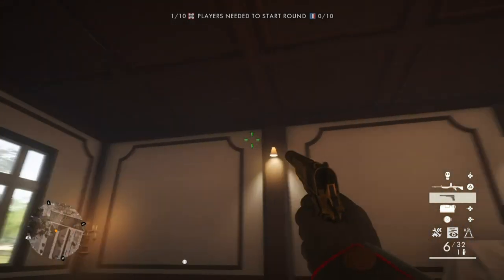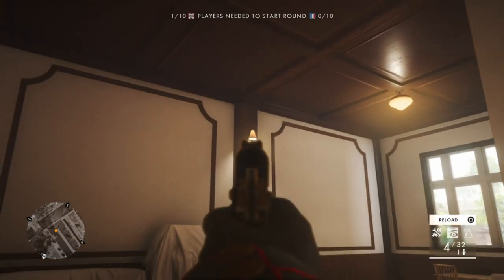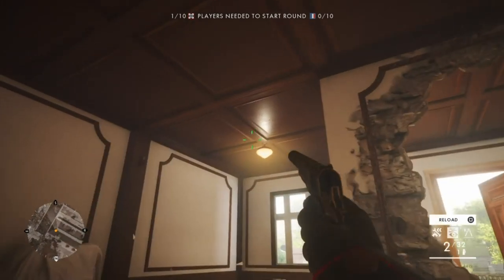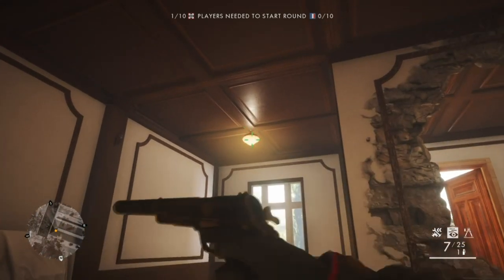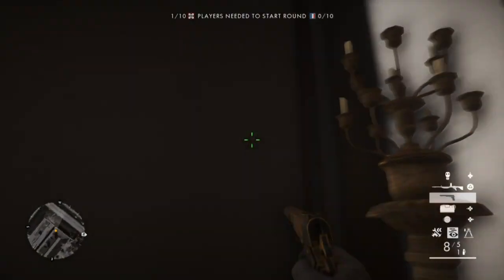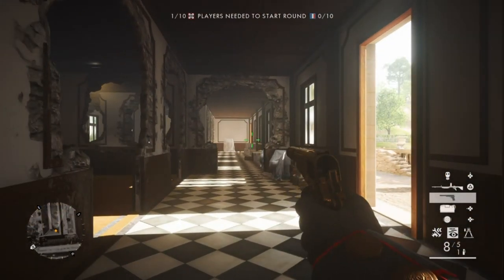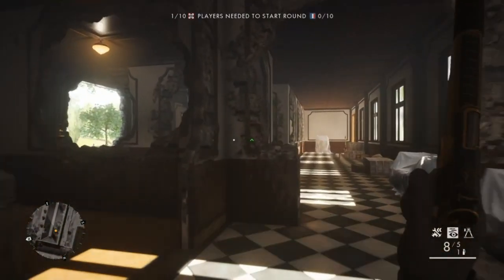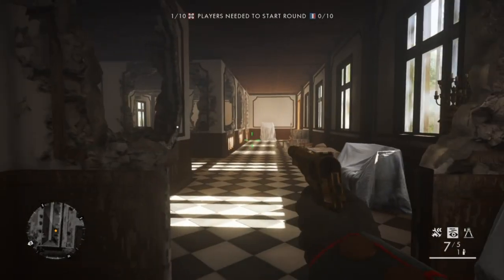Next thing to do is shoot all the lights - that's all wall, ceiling, and candlesticks. You need to take all of them out, every single one. You can also shoot them and once you've done them all you should hear a funny noise.